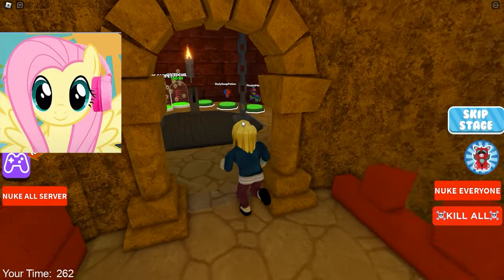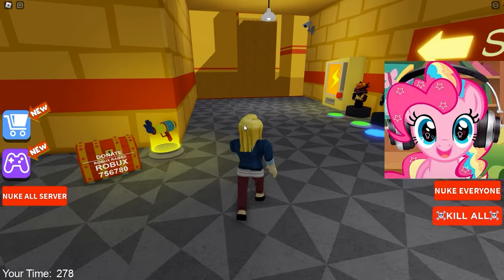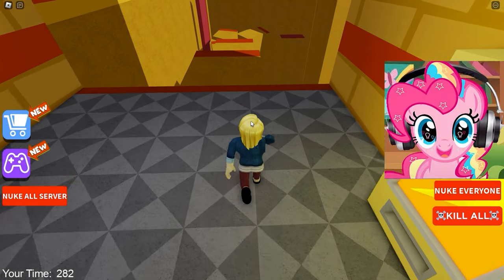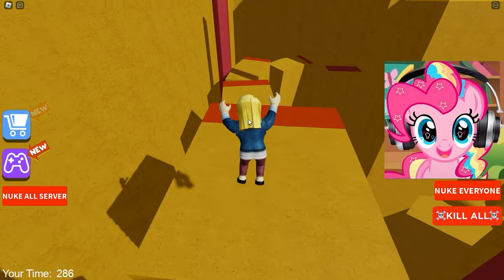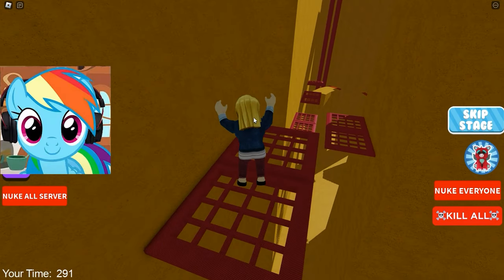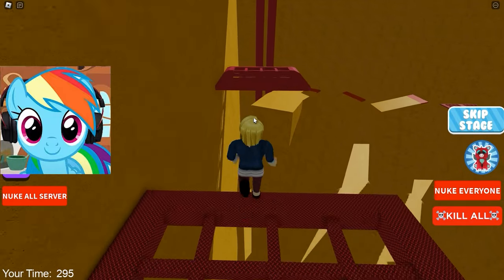Oh my god! We're on some kind of top floor and there's an elevator! Let's get on it and get upstairs! Oh my god! We're in a location where we need to run fast! Let's drink an energy drink so we can run much faster and begin this test! Oh my god! How fast we run! That's so cool! There are so many obstacles, and it is very cool because it is very unusual and fast!